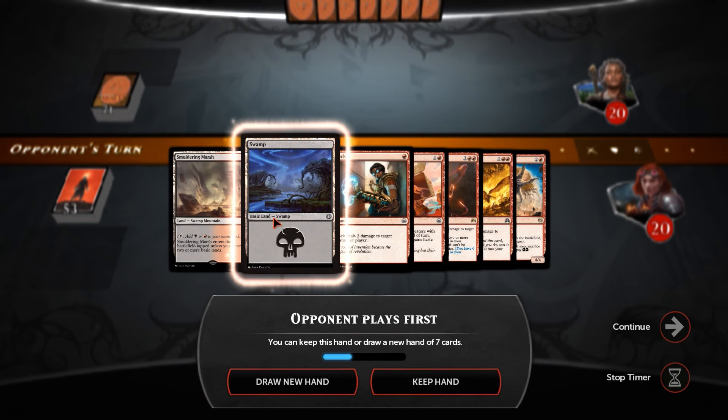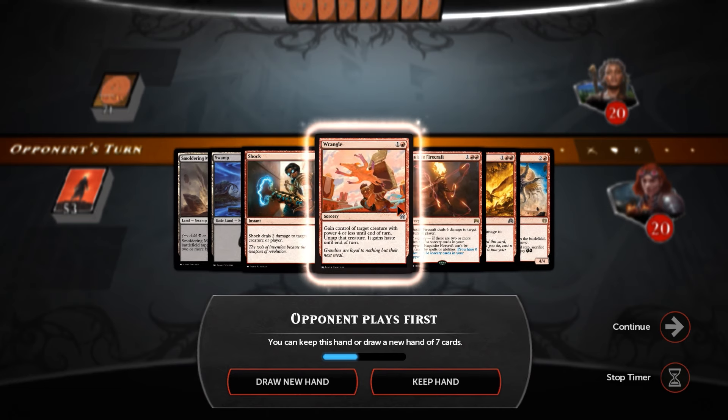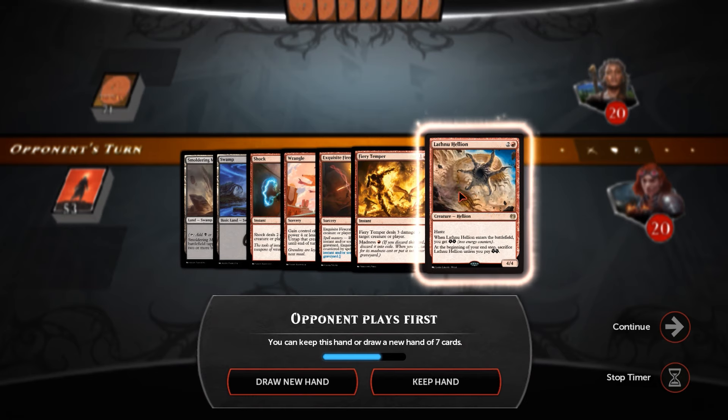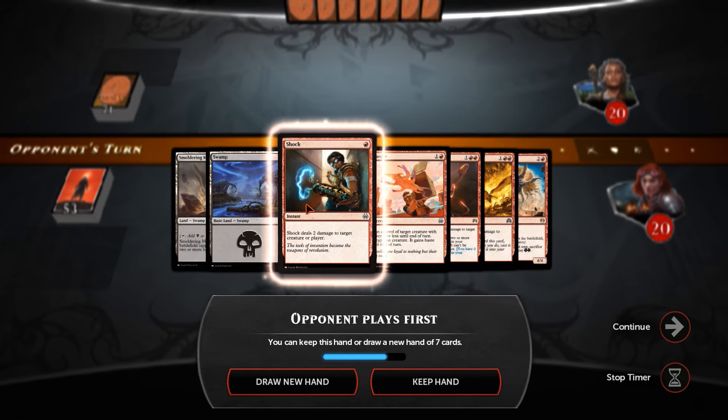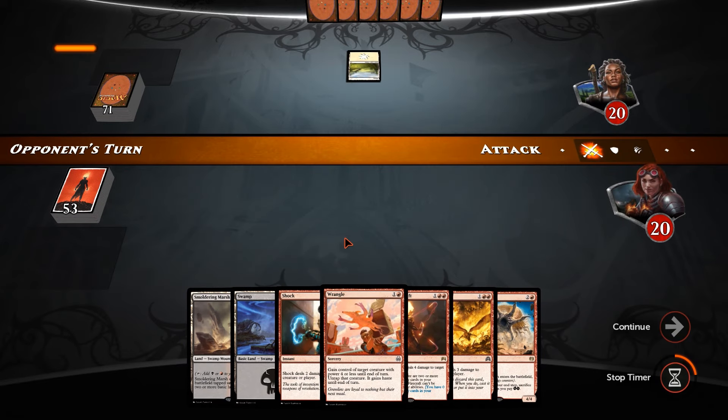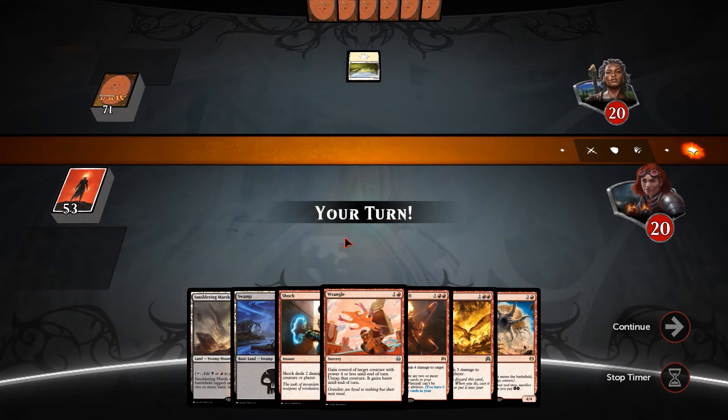This hand actually isn't too bad. It depends on what our opponent is playing because the Wrangle is going to be useful if it's a creature-based matchup. We need to hit another red source as well, but any land will get us into the Last New Hellion for 8 damage potential. We're also on the draw, so if we get ourselves another mountain, this hand is perfect.